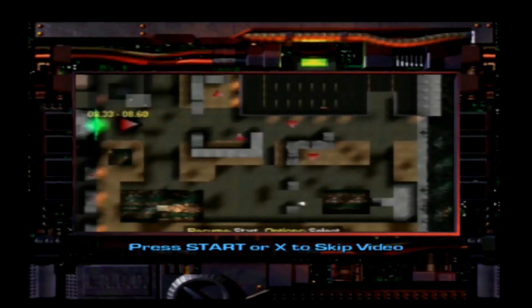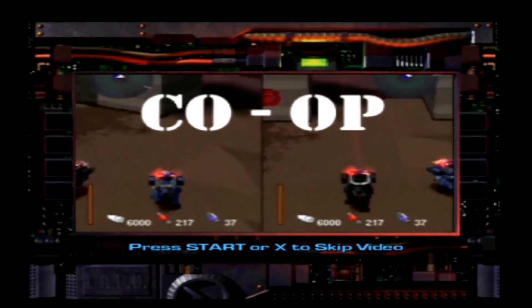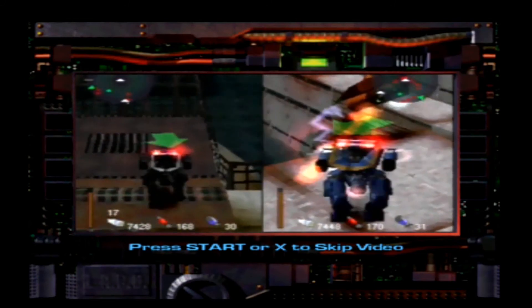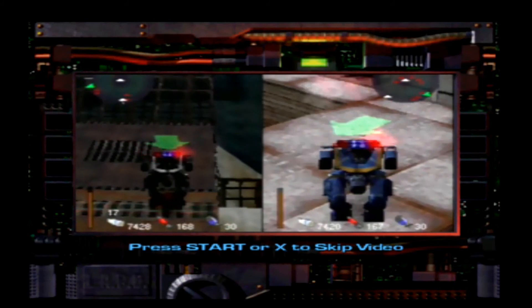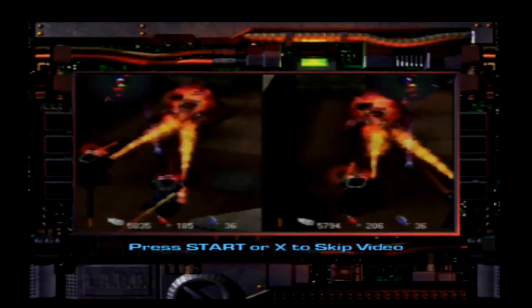If you need to catch your breath, check out the satellite map. Whatever's glowing is your next objective. Now, about cooperative: it's simple. If your partner gets hurt, you get hurt. Okay? Try to stay alive, Ace. I need a date to the policeman's ball.